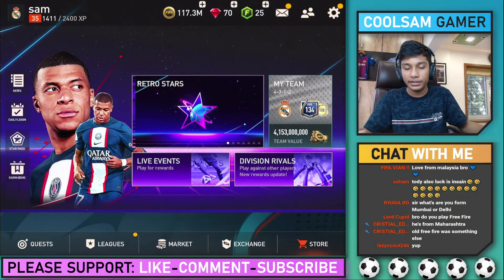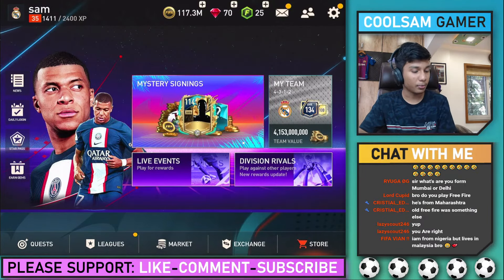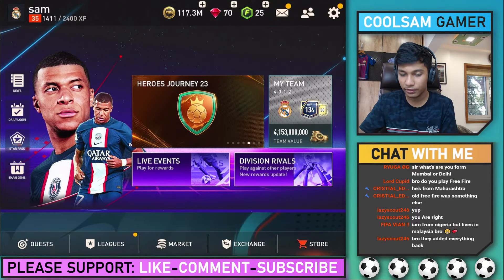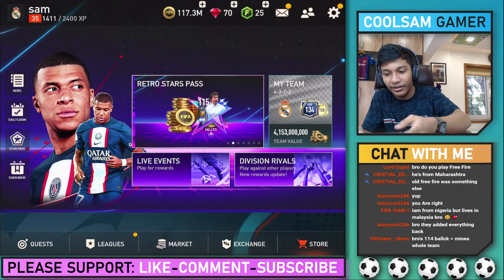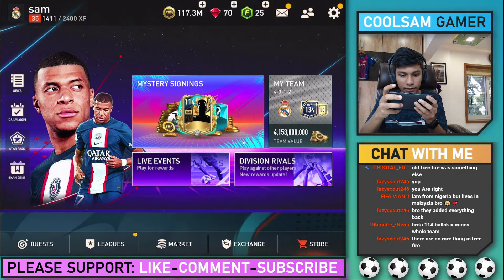Here we go boys, FIFA is right here. Let's see if I can pack something good. I'm from Nigeria but live in Malaysia — okay okay. I got one 107-rated player. Here we go, let's go to Live Events — Mystery Signings.